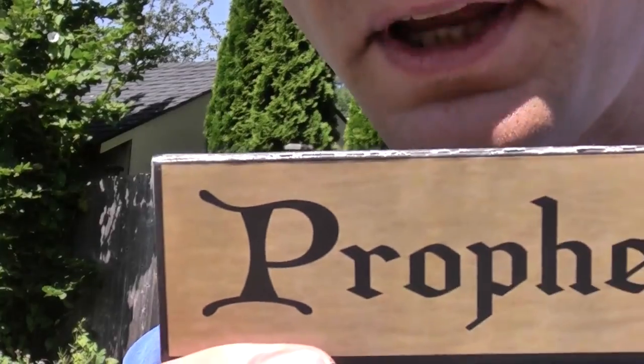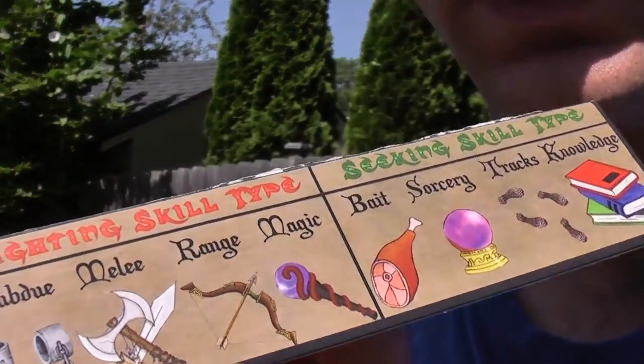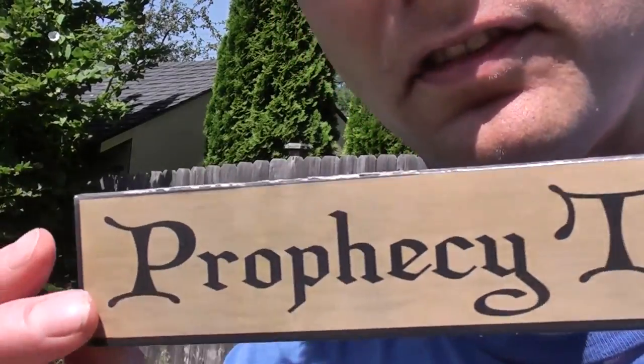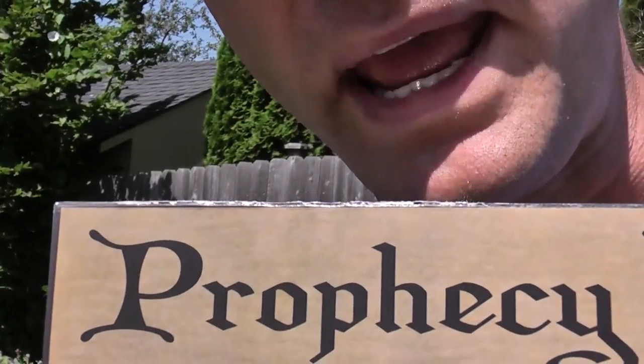One of the things a player might want to do is use their prophecy tablet in order to figure out what that prophecy is. Because if you figure out the prophecy and you have all the things needed to fulfill it, you can defeat the Dark One and get a large payout.